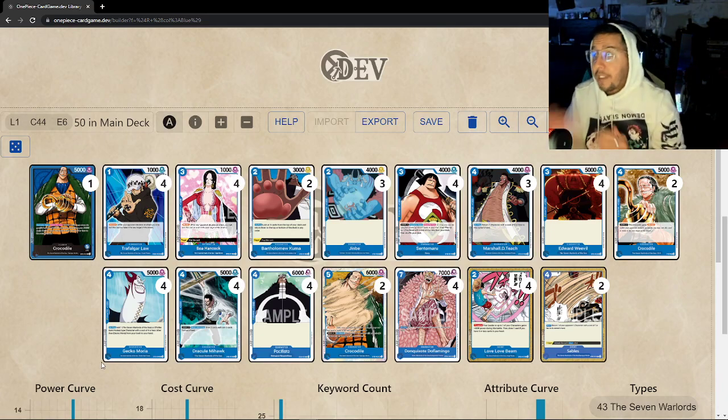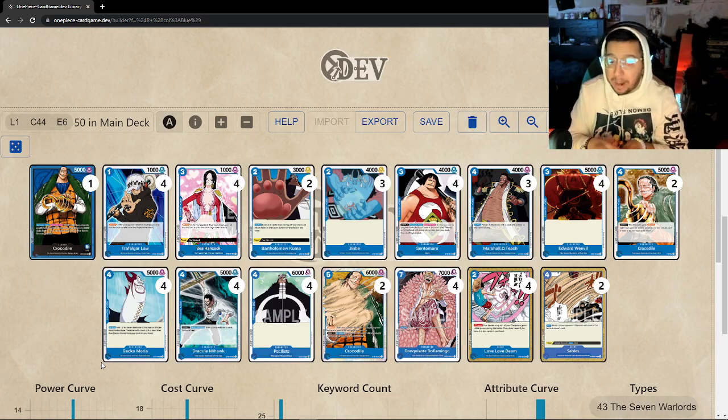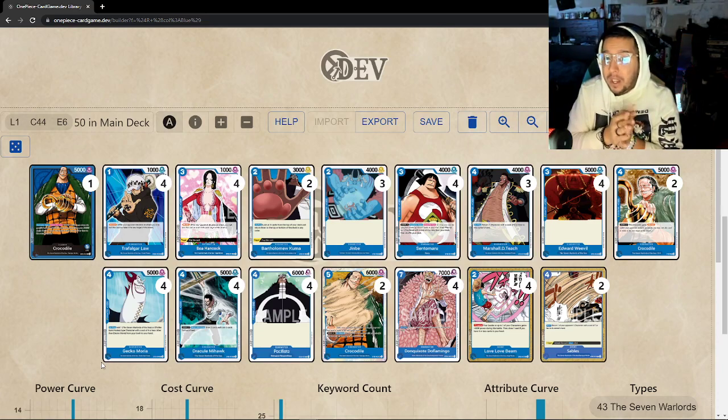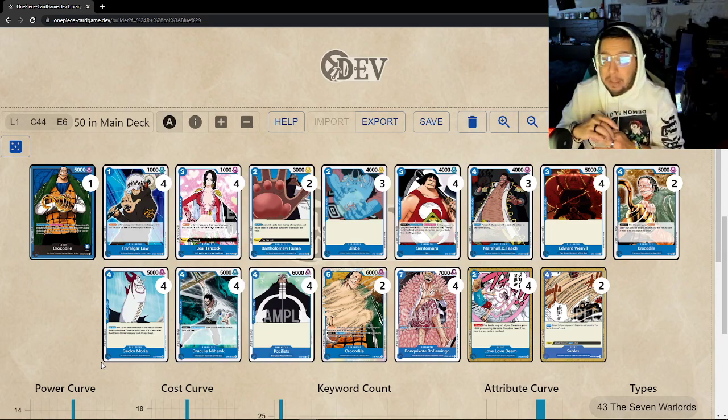If they tempo well — which is easy for them — it's going to be a nightmare. But having Sentomaru gives us an option to keep up. Don't attack with your Sentomaru; protect him at all costs. He's going to be a key factor for Blue to win games. Not dropping Sentomaru makes your matchups so much worse.